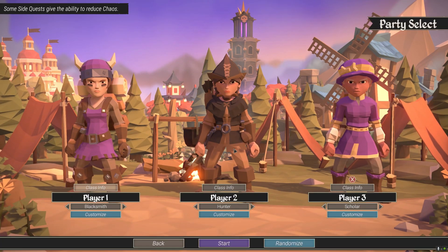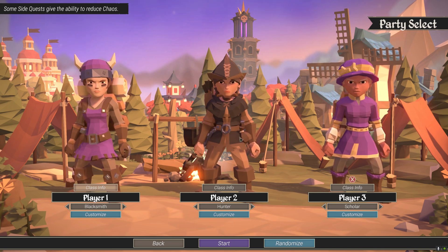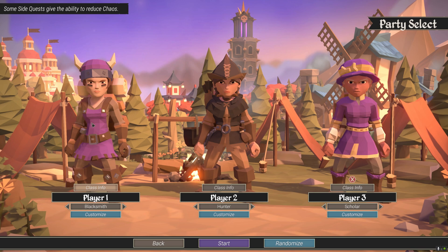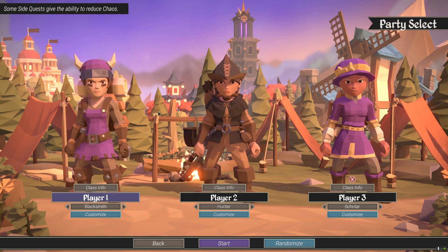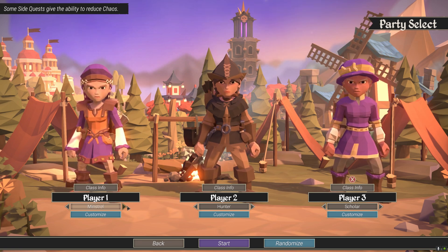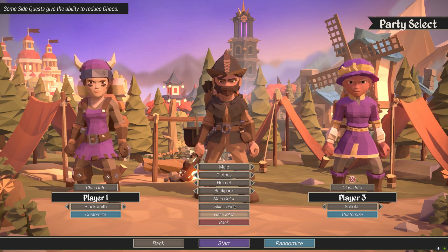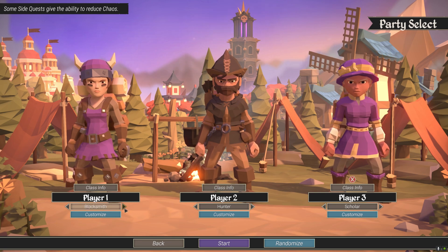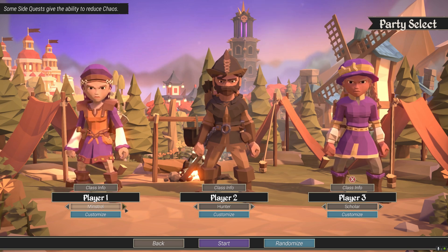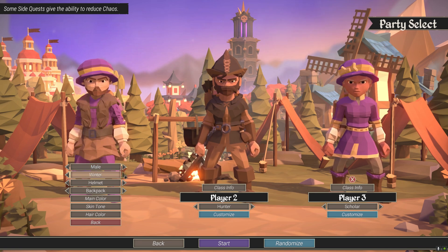The graphics are kind of a solid shaded or pixelated style — cartoony pixelated, I should say. We've seen this in some indie games before. It's not quite as common as the 8-bit/16-bit style but still relatively common for indie games. Does it have to be three players? I wonder if the others will be computer-controlled since I don't have another player. I can choose blacksmith, hunter, scholar, or minstrel. What does the scholar do?